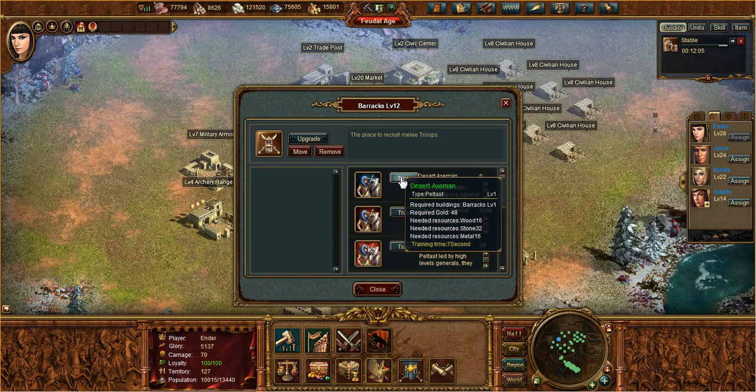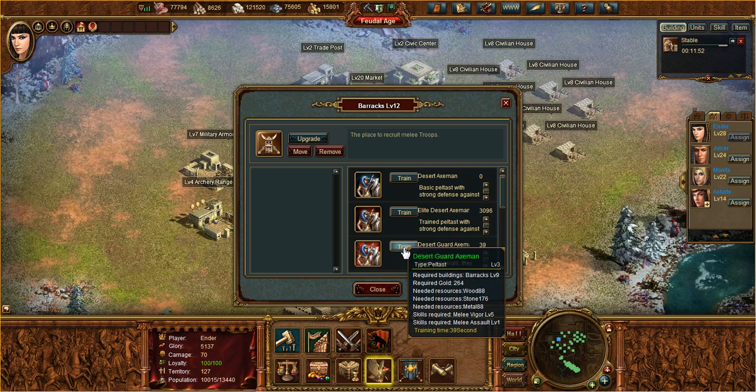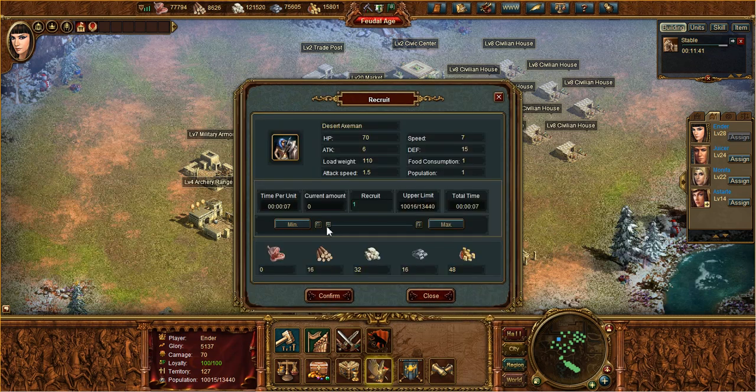You can see that the troops require all types of resources, and once you make them, they will require food as well. So all five resources are used for troops. The more advanced troops you see will require a little more resources. What you see right here is the amount of resources it takes to train one troop. If you click train troops, there's a slider that shows exactly how many you're going to recruit and the total resources it will take. You can hit max, and based on your current resources, it'll tell you exactly how many you can recruit, how long it'll take, and the resources it's going to consume.